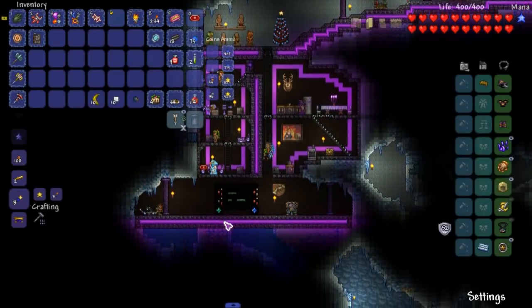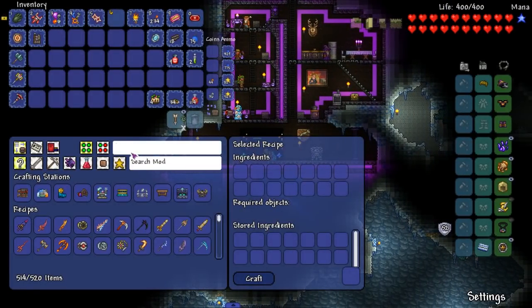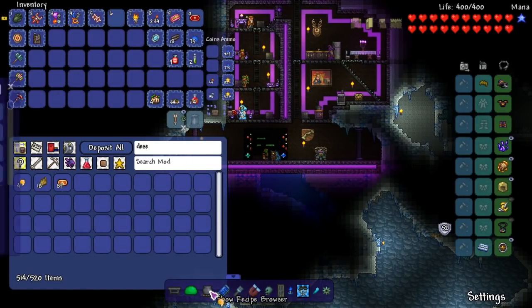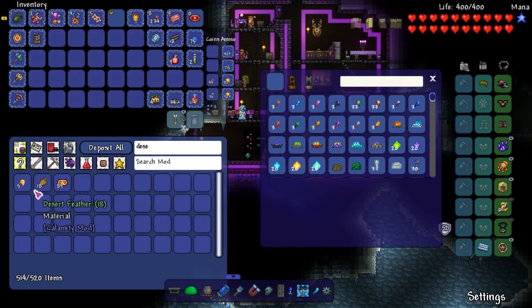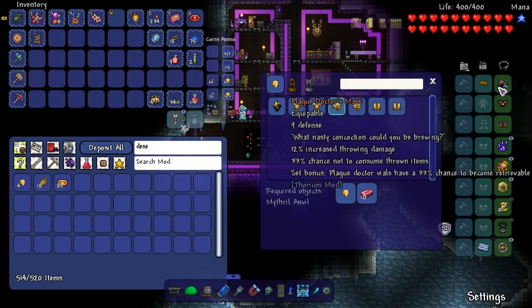I think there's one thing I saved for on camera here, and that was making a new armor set. What the hell is the name of the armor set? I really don't know. Desert Core - so we're gonna make the juiced armor set here. Let's move this here. It's not the prettiest armor, but I think it's an upgrade: 15 defense. Yes.